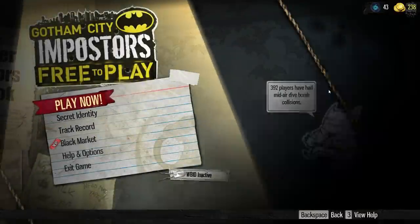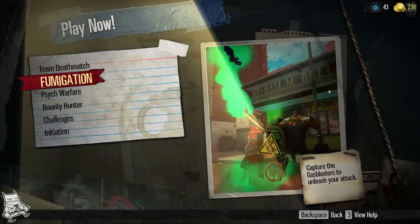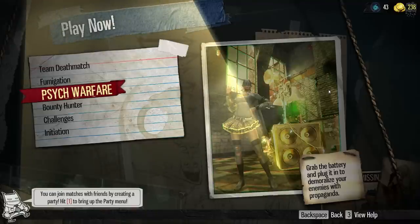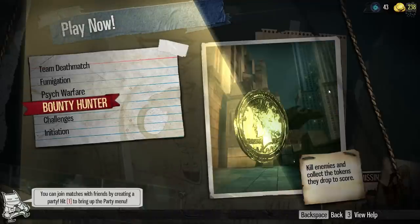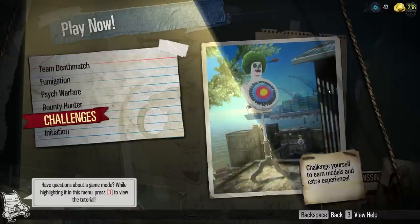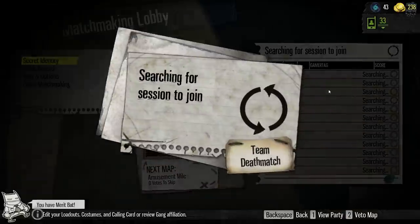Going to play now — you've got team deathmatch, fumigation where you capture gas blasters to unleash your attack, psychic warfare where you grab a battery and plug it into a demoralize point to mock your enemies with propaganda, bounty hunter which is basically kill confirmed, and challenges where you earn medals and extra experience. There's also a tutorial. We're going to go with basic team deathmatch.